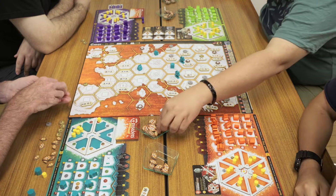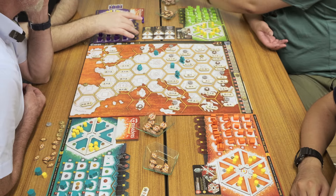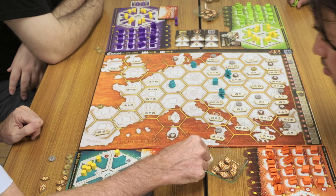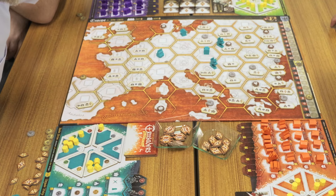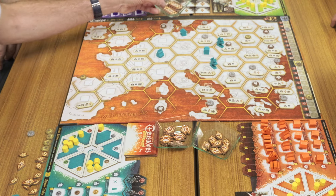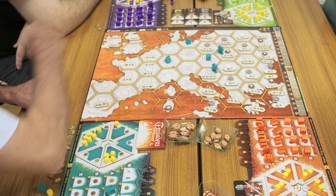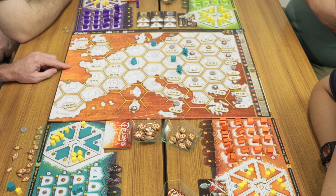That pretty much covers it. End of game — the game ends when all of these points, which have been set up at the beginning of the game, have been exhausted. The end of the game is triggered when the last of these is taken. Extra points can be taken from the reserve at the top. So the last point is taken — if you needed to take more points, you can take them from here and that will be the last round. We finish the round.